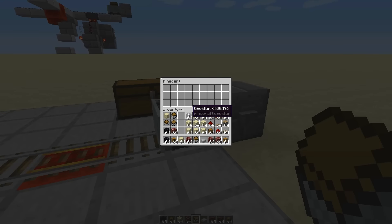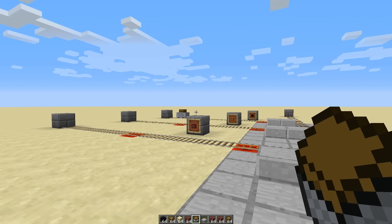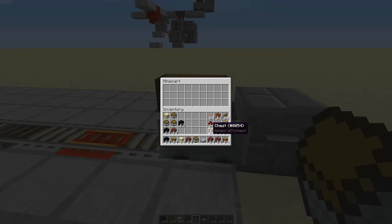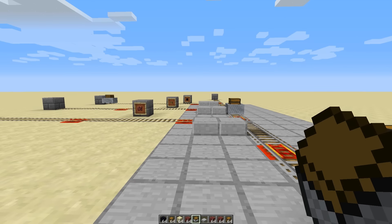So if I want to send a whole load of blocks to the end, I can use the obsidian as the key of where it's going. Send it along, and it goes to the end. So I want to send all the netherrack back to the storage base, and off it goes there.